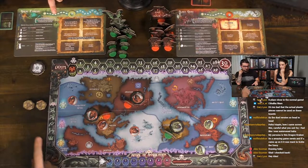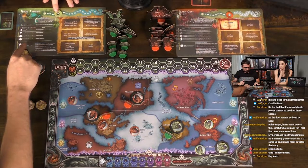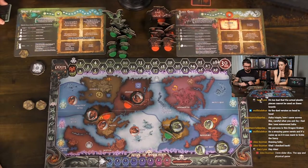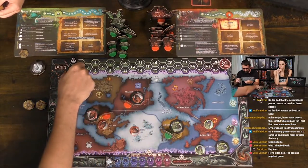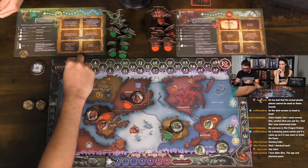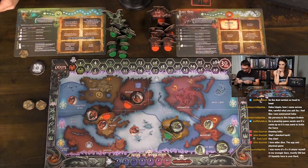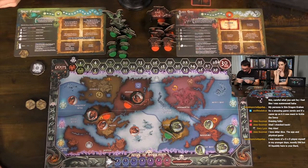Caleb decides to spend, moving the Ritual track to six and gaining two doom for his two gates. He also receives a spellbook in the first doom phase — you don't have to pay for that. Callie passes, saving her power. Once Caleb selects a spellbook and places it on his board, you move on to the action phase again.